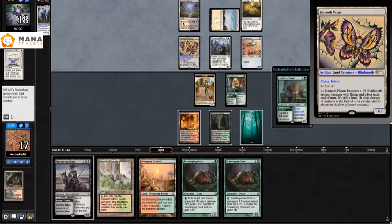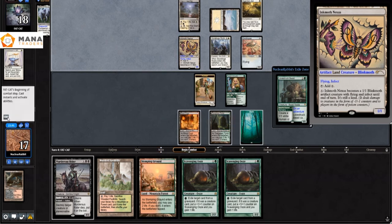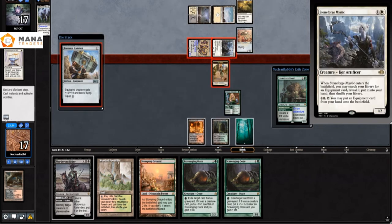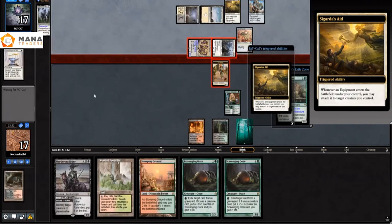They play an Ornithopter and they activate their Inkbow Nexus — the artwork is really beautiful by the way. They're attacking in, so they're going to equip the hammer onto the Inkbow Nexus using the Sigarda's Aid trigger. With that in mind, I kept up all my mana so I can play my Murderous Rider — well, the other half, the Swift End.